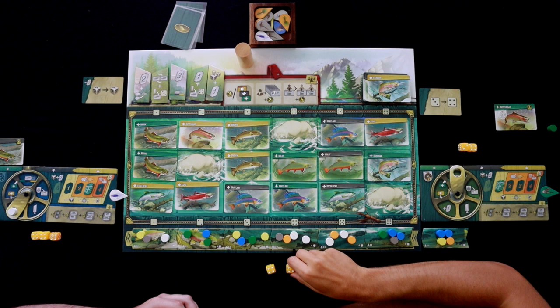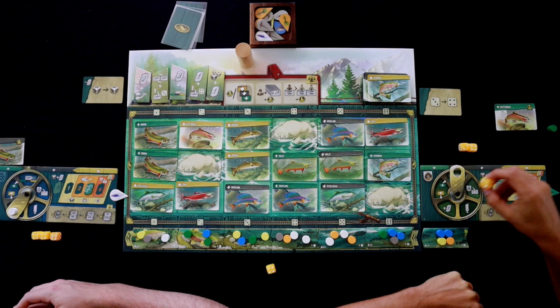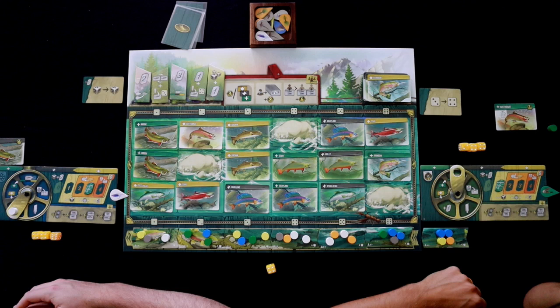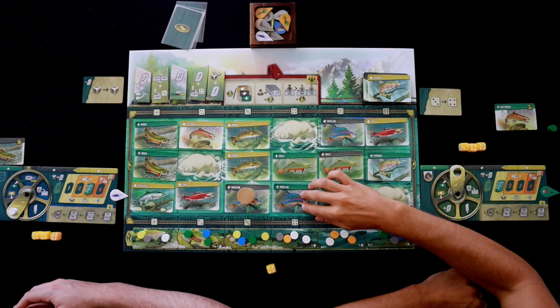I've got to pick a four, so I'm going to be casting. I am going to cast — I'll go for this grayling. What I'm going to do is cast here, but I can't because I don't have any hatches there. So because it doesn't match my fly, I'm going to slide down here and attempt to catch this grayling.